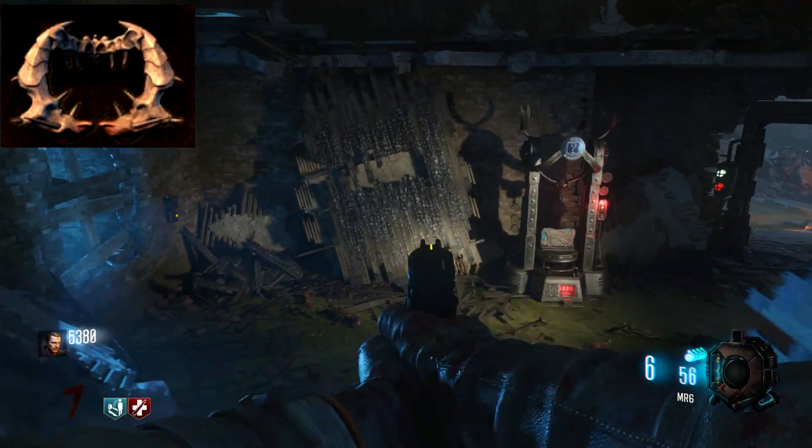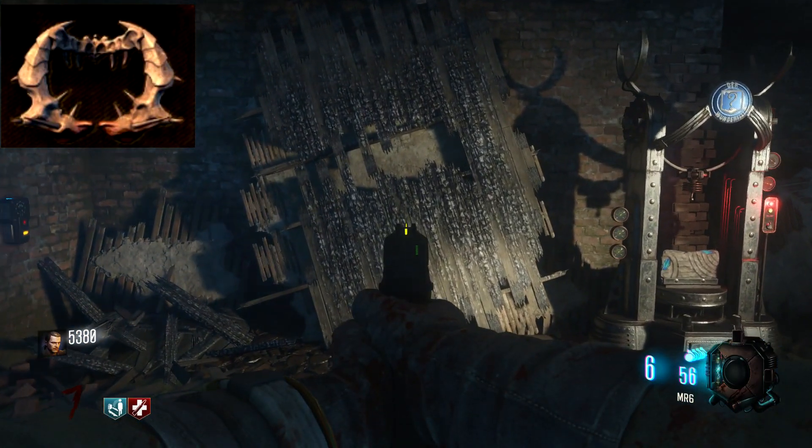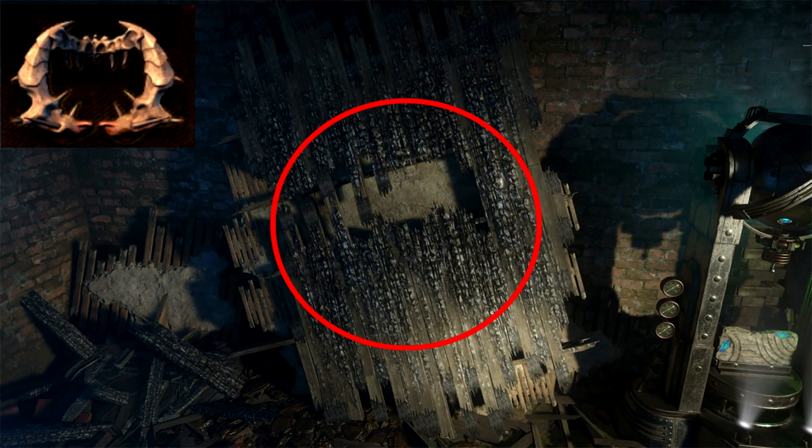The last part looks like a jaw with teeth, and it's on the pretty much opposite side of where the Stamina-Up area is. Starting from the very bottom floor where the Wonder Fizz location is, it is literally on the wall directly beside the Wonder Fizz spot. If you're running down there, super easy to spot this one.